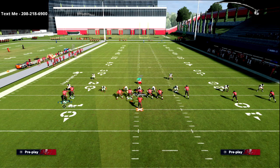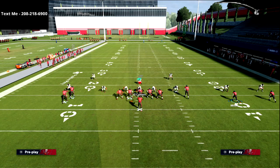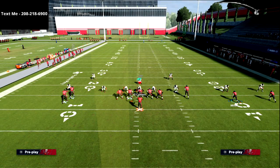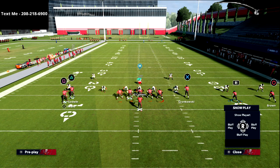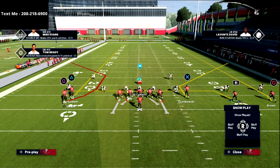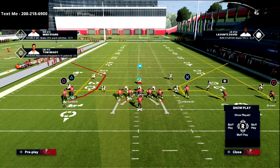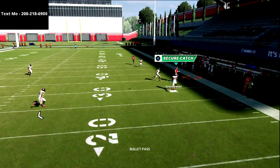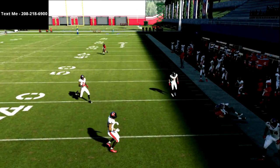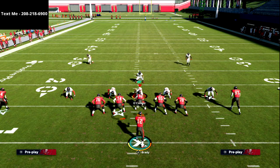What we're going to do is smart route the X receiver just like this. Then you have one of two options — I'm going to show you two ways to run it, one for match and one for drop zone. For drop zone, we take the circle receiver and put him on a fade route, take the R1 and put him on a drag, take the triangle receiver and put him on a streak. Then we motion this guy in to get that slot corner turned, and you'll see this 30-yard cloud flat cannot stop that corner route to the outside.